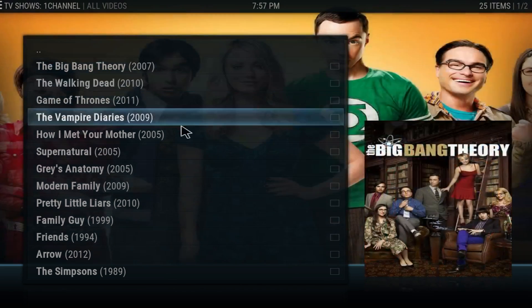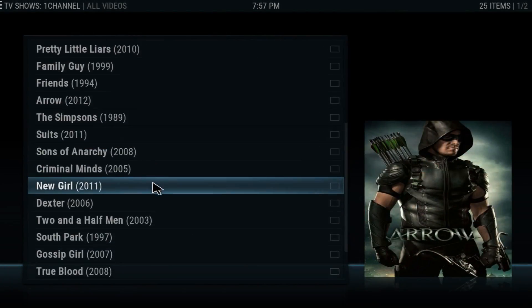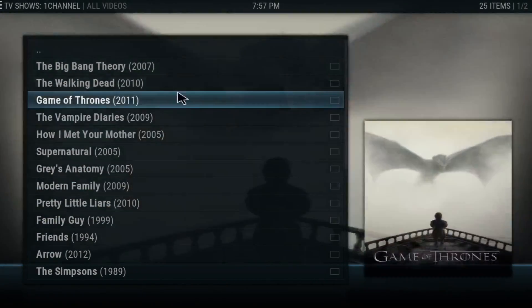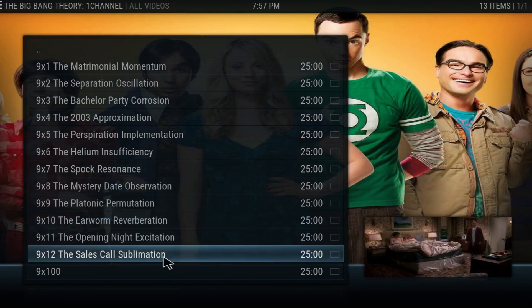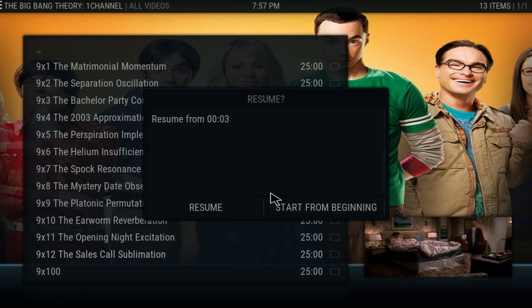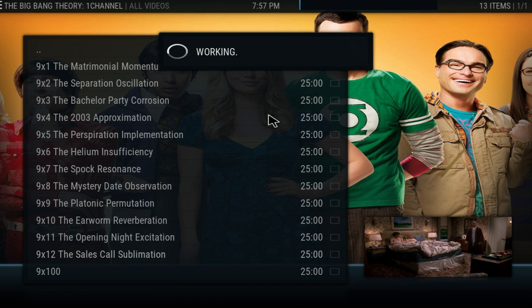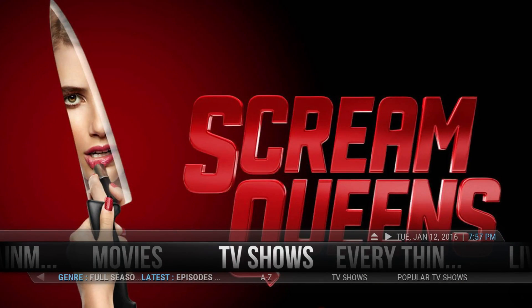As you can see here we got the shows — you got Pretty Little Liars, Family Guy, all the new shows and all the old shows. Everything you'll find here. Let's check out The Big Bang Theory, track season nine to the latest episode. Click on it and see how long it takes. Start from beginning and pick the first one. As you can see, it doesn't take long before you're in the show — no strikes for me, and that's pretty much the show.